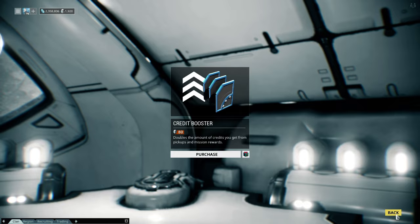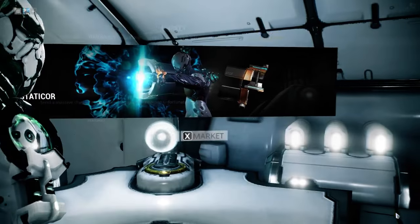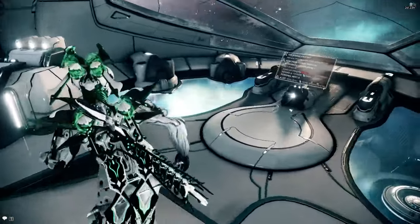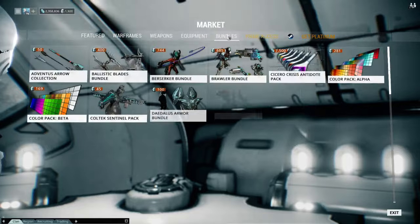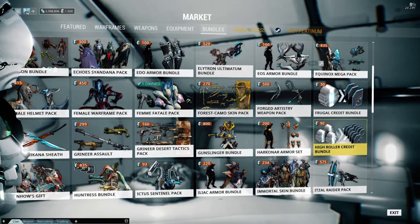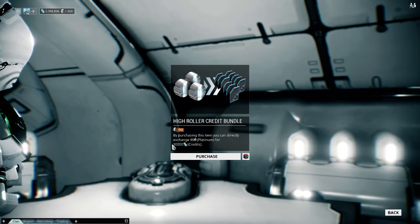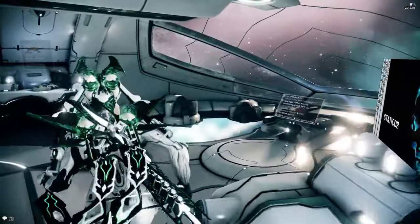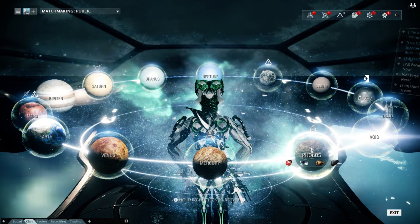I only buy the three-day pack at a time because if you have time to play a couple missions over and over again, you're going to end up with literally millions. Don't waste your time buying these bundles where you can turn platinum directly into credits, because this is an absolute joke. 90 platinum for 30,000 credits is just stupid since you can pay 40 platinum for the credit booster and do this mission over and over again and get ridiculous amounts of credits super fast.